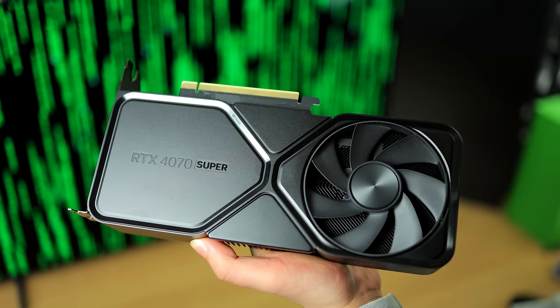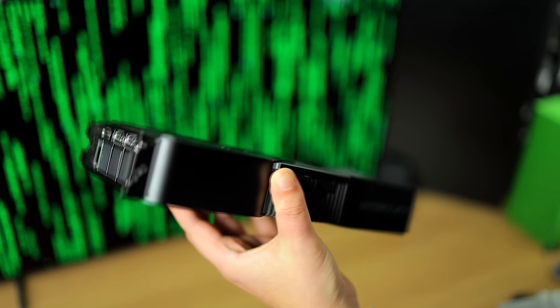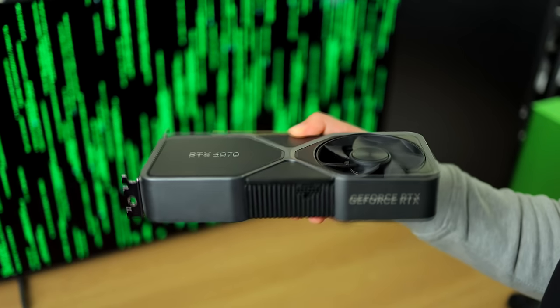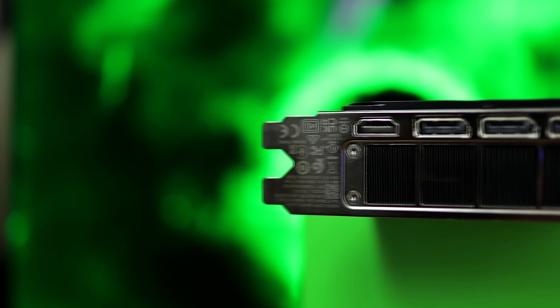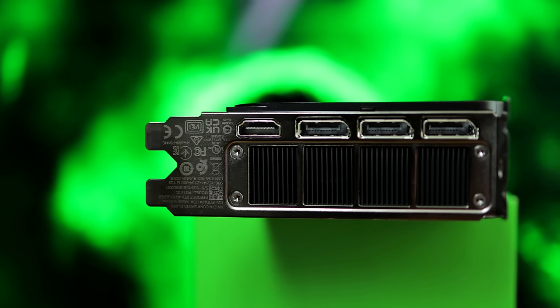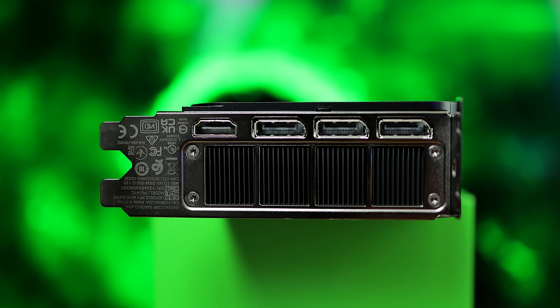The 4070 Super comes in at that $599 mark, and I think this is more worth it. For $50 more you're getting 20% more CUDA cores. It's also interesting to see that performance from the 4070 to the 4070 Super is greater than something like a 3060 Ti to a 4060 Ti — and that's a full generation versus just a little revision. In terms of memory, we have the same 12 gigabytes of GDDR6X VRAM on a 192-bit memory bus, which should be enough for its target resolution of 1440p.